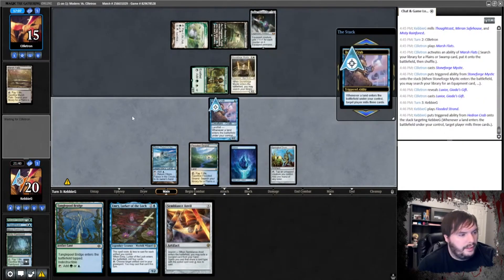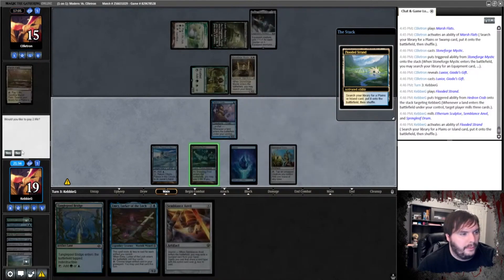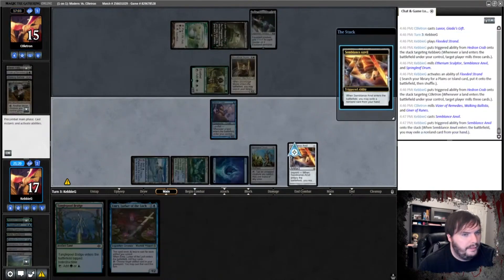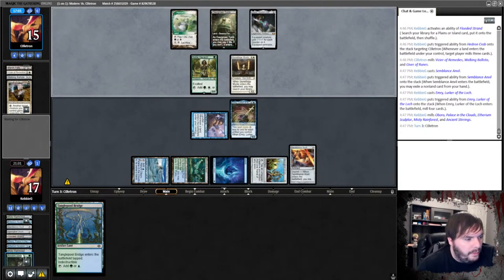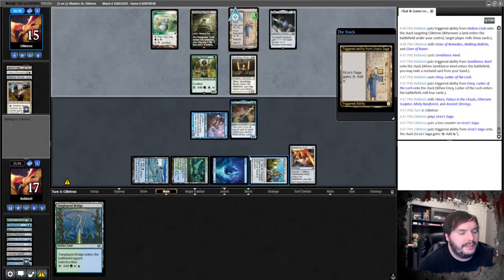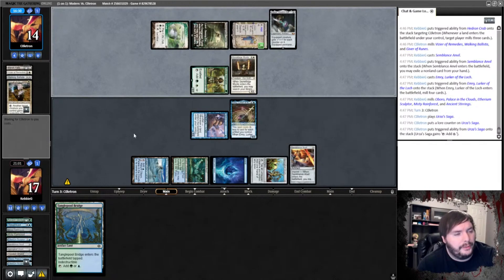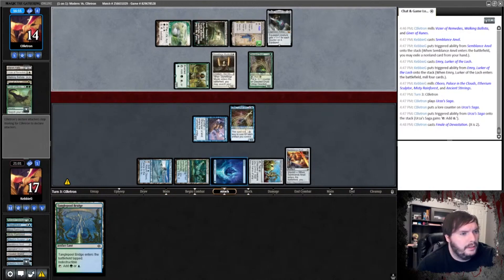Flooded Strand, target ourselves, crack the Flooded Strand, grab a Breeding Pool, untapped. We'll just mill you this time because I need to catch up. Play Anvil — it says non-land. That was a mistake. I was hoping... non-land, that sucks. We can get back Safe House this turn. He plays Urza Saga. Do you have a Druid and a Tyvar? You should win if you do. That gives it haste. So next turn he's going for it — which stinks.